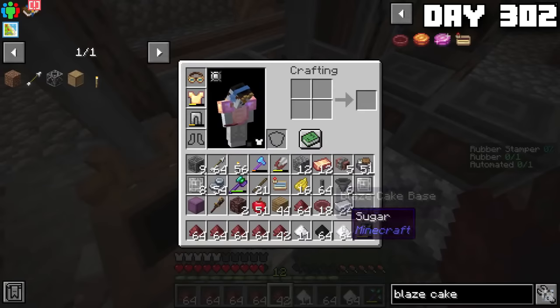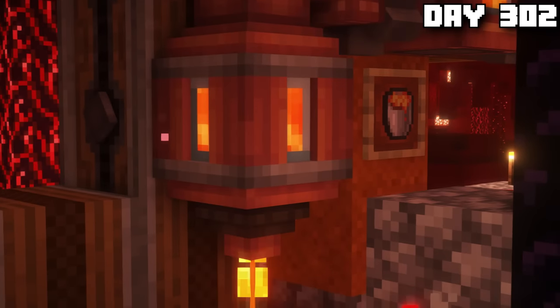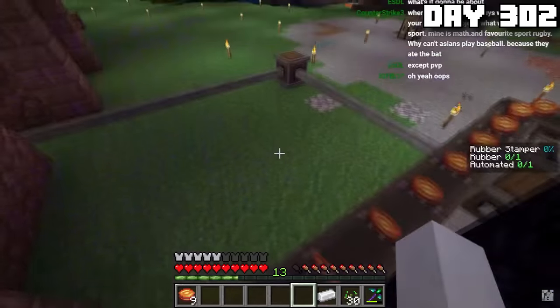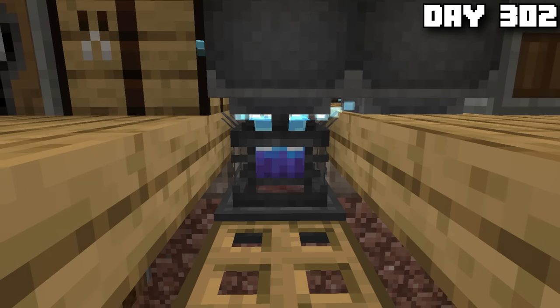With the base prepped and ready to go, I made my way to the nether and placed the bases on the conveyor belt. One by one, each cake would get its lava filling before heading back into the overworld. On the other side of the portal was a beautiful line of blaze cakes, ready for the taking. Now that we could heat the blaze burner, it was time to make some plastic.